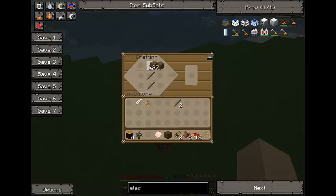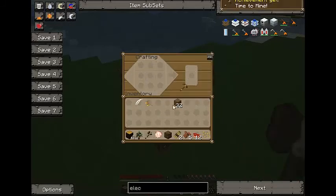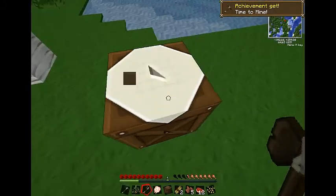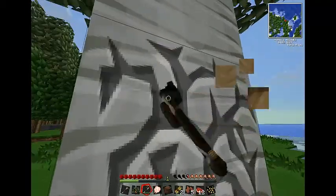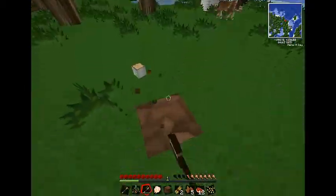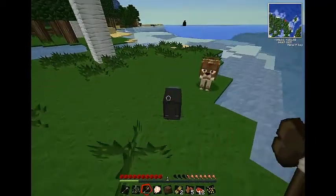I'm pretty sure that's Forest Tree, so I bet they do have it on this, which is good. Forest Tree is one of my favorite mods — it's really good. I got an axe, now we can cut things down with ease. I forgot that Forest Tree provides tree decapitator. There's a bunny!